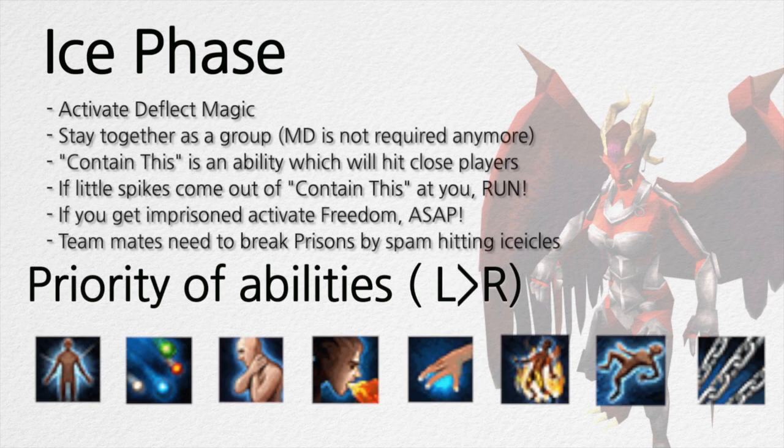For ice phase, keep Deflect Magic on and stay together as a group. MD is not required and the Contain This ability will hit close players. Sometimes little spikes will come towards you — if you see these, run away. If you get imprisoned, activate Freedom so you can eat, and teammates need to break the prisons by spamming icicles to avoid the prisoner taking damage. The priority of abilities is the same as smoke phase.